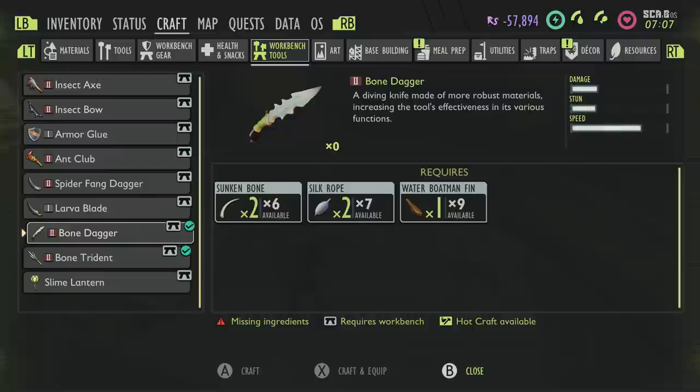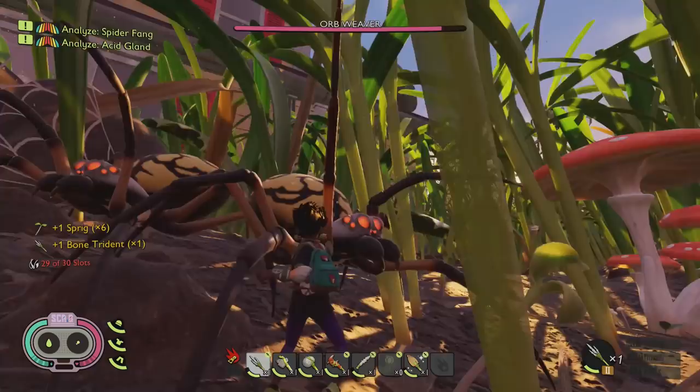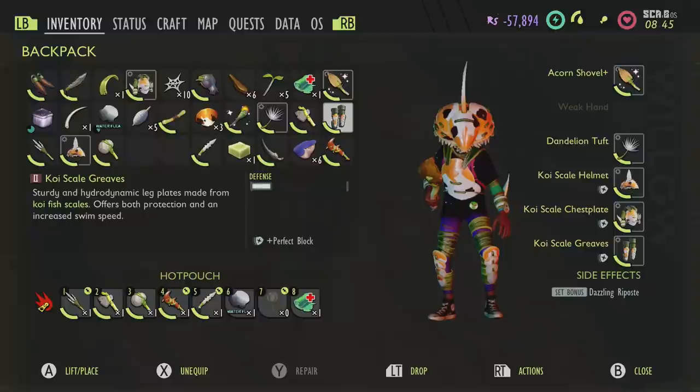For the upgraded dagger you're going to need two pieces of bone, two pieces of spider silk, and one water boatman fin. It does more or less the same damage as an axe — slightly less stun but a lot faster. The bone trident is similar: lots of speed, not as much stun, but a bit more damage. For the trident you need three pieces of bone, two water boatman fins, and three eelgrass. This is a pretty OP weapon — it moves incredibly fast and does a lot of damage. You can take out a spider or orb weaver in pretty much one stamina drain.